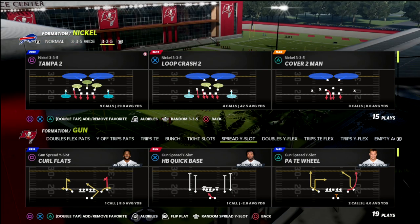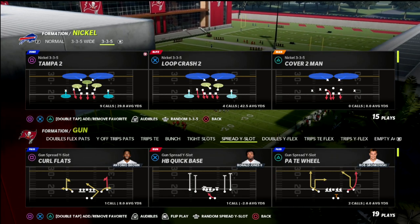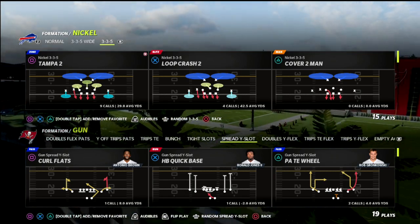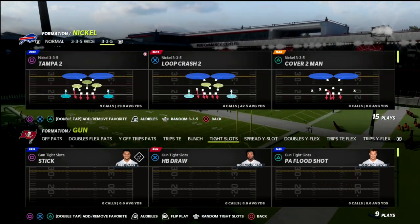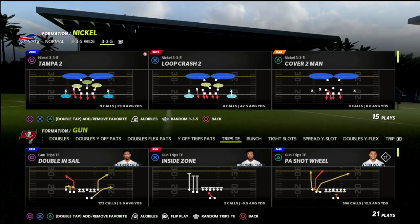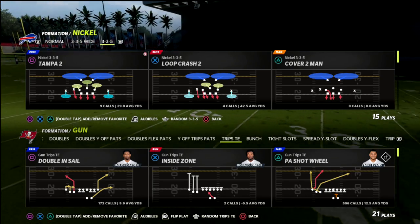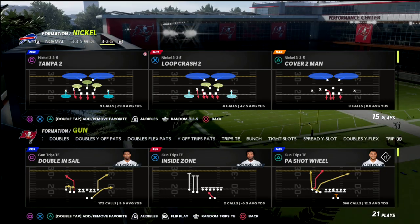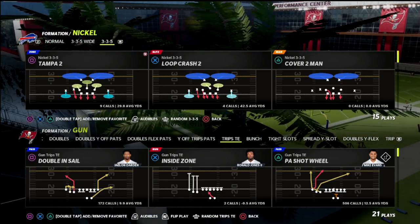In this video we're going to show you how to beat the blitz with a real simple setup. The beauty of this is that trips tight end, at this point in the year with the way the meta is working, is one of the better offenses in the game. You can blitz bunch, blitz the bunch set, even if they block a running back. I think a lot of people are sleeping on it.